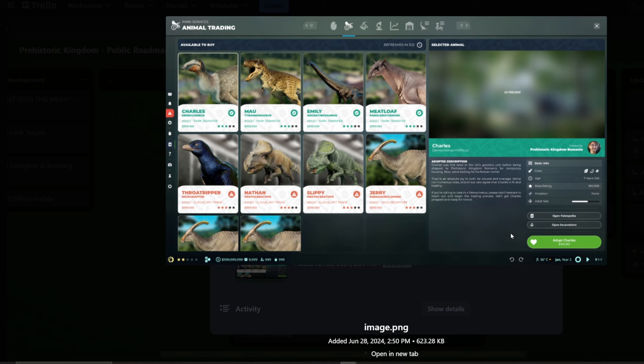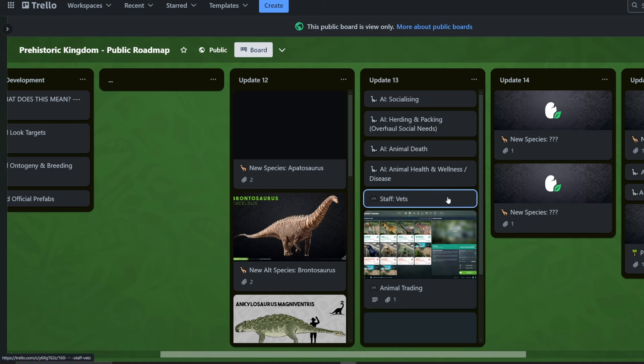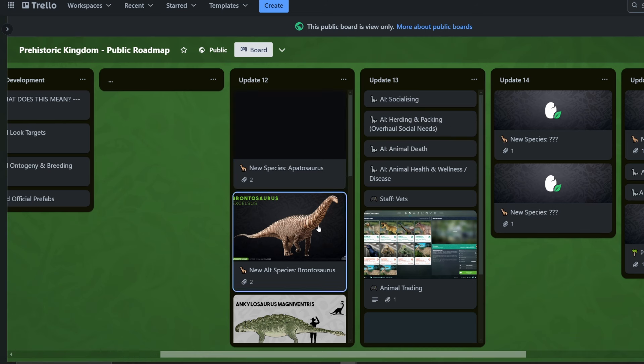This just blows my mind because I've not seen this before. It would be really cool if it's an online feature where in the future, if you have extra dinosaurs you want to sell, you can trade them with other players online — which is really exciting. That's coming in update 13 along with a bunch of features like vets, AI animal health, disease, deaths, AI herding and packing, and socializing. But we're going to focus on update 12.